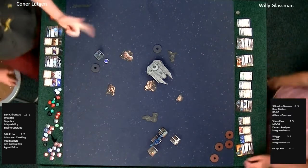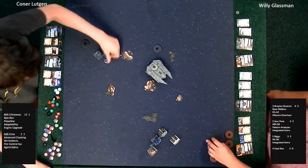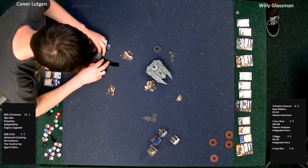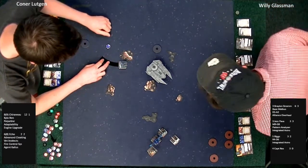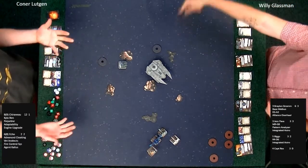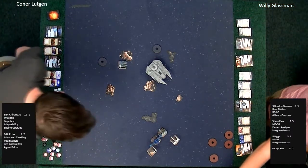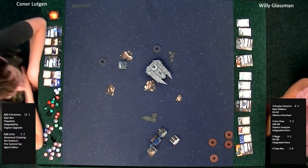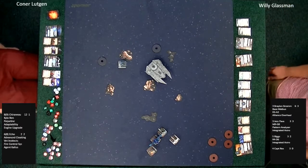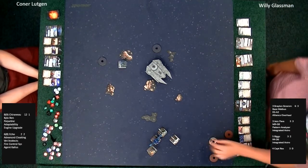With the Alliance Overhaul title — there's no reason not to run it — the ARC gets three attack dice out the front arc and two out the back, and out the back you can change a focus result to a crit. He could potentially throw 11 dice into the Decimator, which at zero agility could go very much his way. The meta does seem to have shifted to a lot of two-ship builds, so it's interesting that Willie chose to fly four ships.